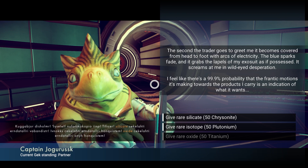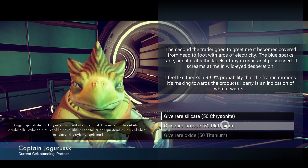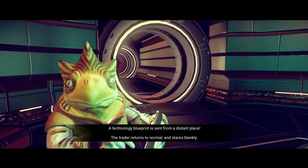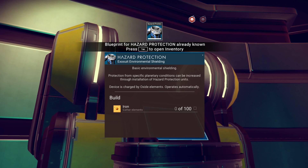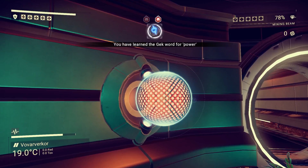It screams at me in wide-eyed desperation. I feel like there's a 99% probability that the frantic motions it's making towards the products I carry are an indication of what it wants. I'm guessing you probably want... let's do plutonium because I can get that relatively easily. Trader returns to normal and stares blankly. I got a shield boost Sigma — already known. Also a hazard protection blueprint — already knew that too. That was just the basic blueprint.